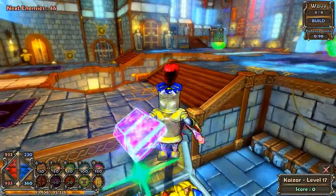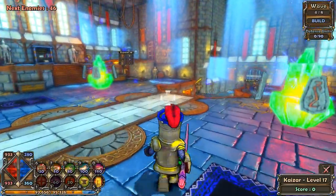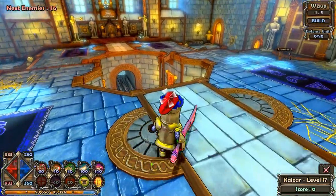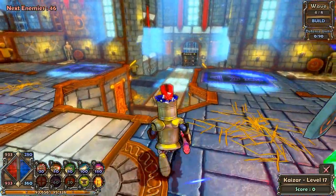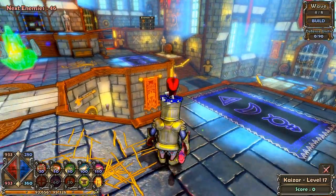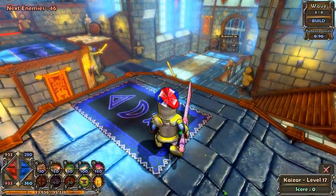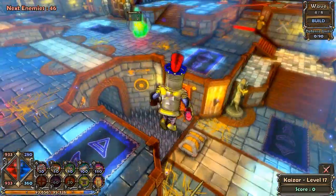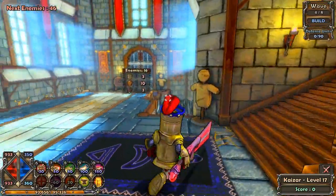The chest on this side and the one on the other side over here are permanent chests — they will spawn each time. You do have one chest on top here, though I think one of them disappears. So you do have this chest that appears every time and you do have this chest as well. Let's pick them all up — gotta catch them all.